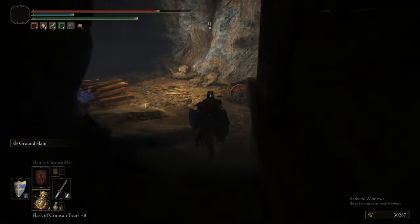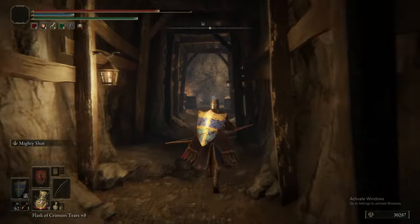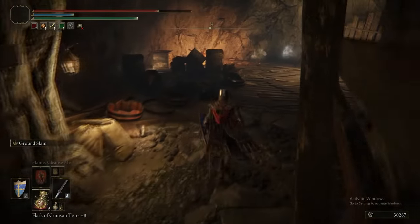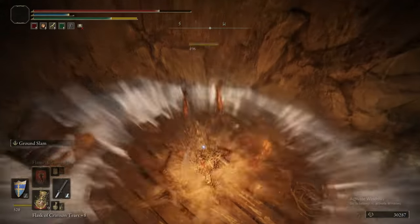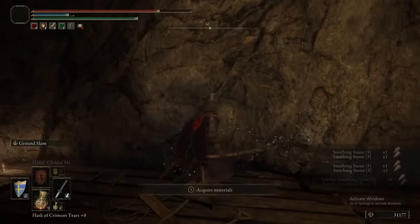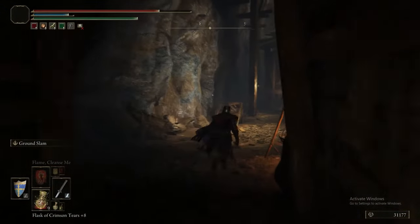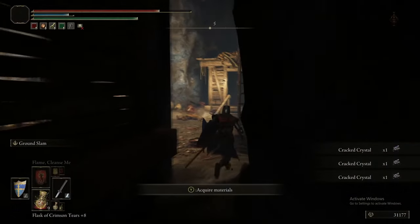Keep visual attention on all the different things we are picking up from the walls. We are not verbally mentioning every single time we pick up a Smithing Stone from the walls, so pay very close attention to what we're picking up because there are a lot of Smithing Stone 5s in this area, and that is going to be relevant.